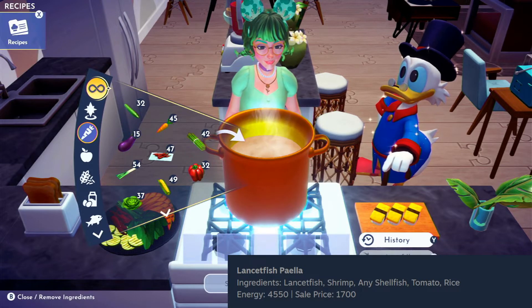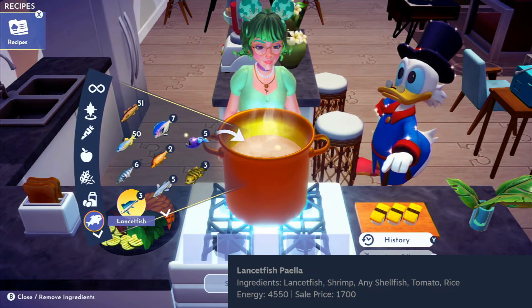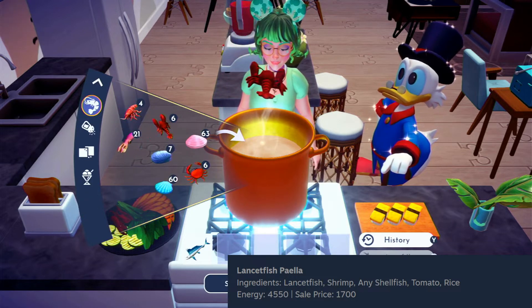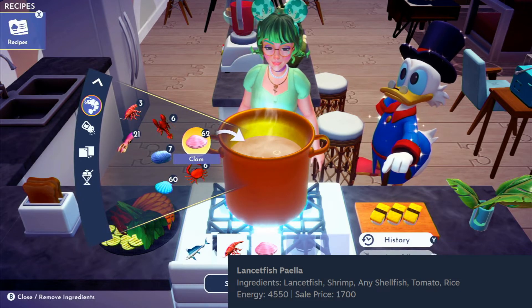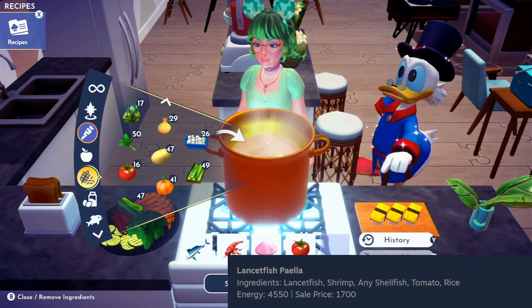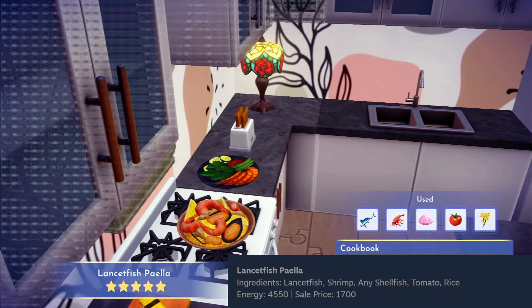The next dish is lancetfish paella. In Summer Angel's Guide, you can find that lancetfish spawn in the Forgotten Lands in the blue bubble fish circles. We also need a shrimp, any shellfish — I'm going to use clams because I have so many of them — tomato, and rice. Those are some big shrimp! The shrimp seem to have grown for this dish.